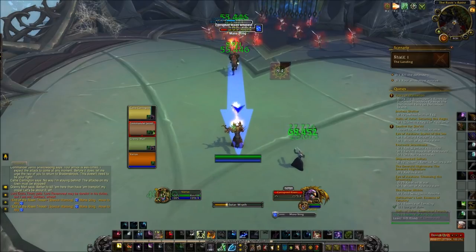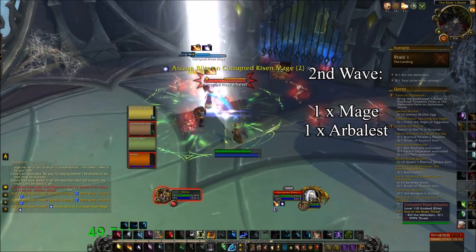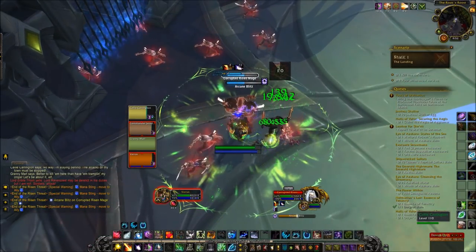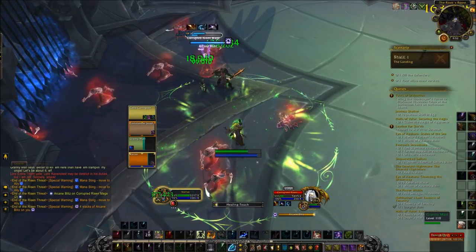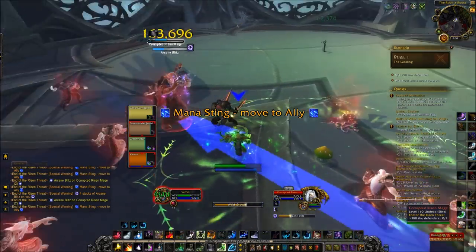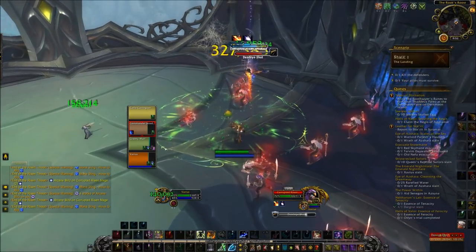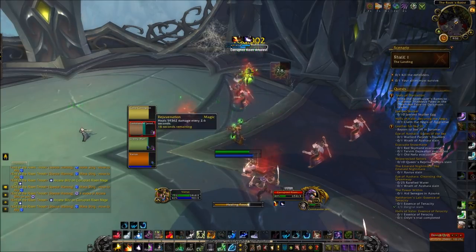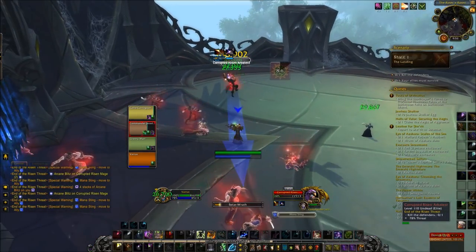The next wave is one mage and one Arbalest. We're going to focus the mage to interrupt his cast, but make sure you're paying attention to your positioning so when the Arbalest jumps back, you can still avoid Mana Sting. Here's that fourth stack — I go ahead and interrupt with Typhoon right there, which is enough to reset the stacks. The hunter actually got hit by Mana Sting this time, not the warrior, so always be aware of who ends up getting hit and heal them accordingly. Once only the Arbalest is left, focus on getting everyone topped up so you're going into the next wave at full health.